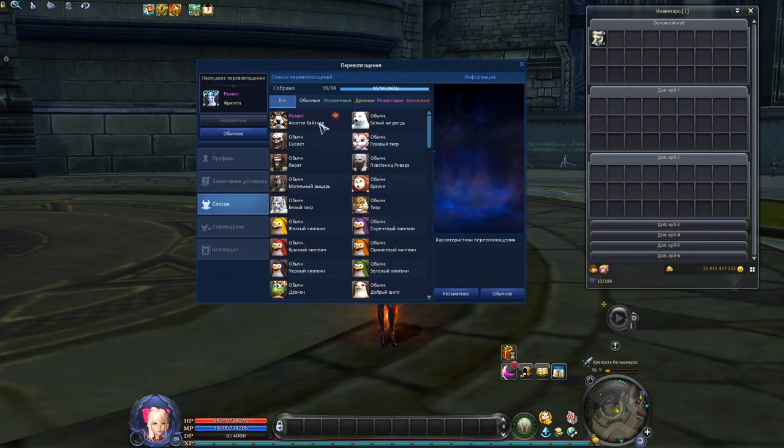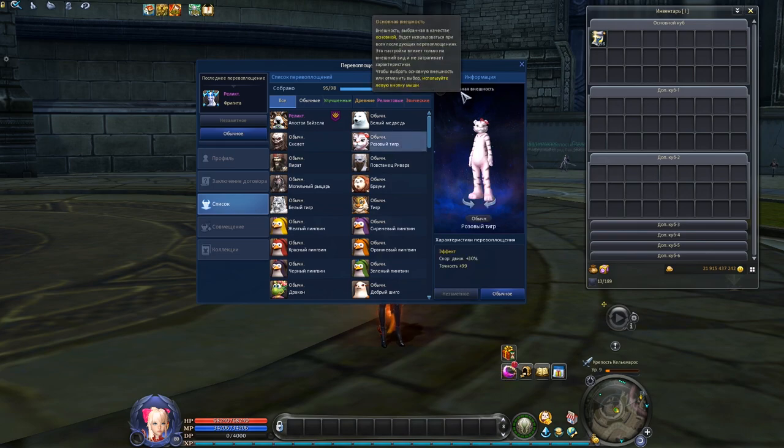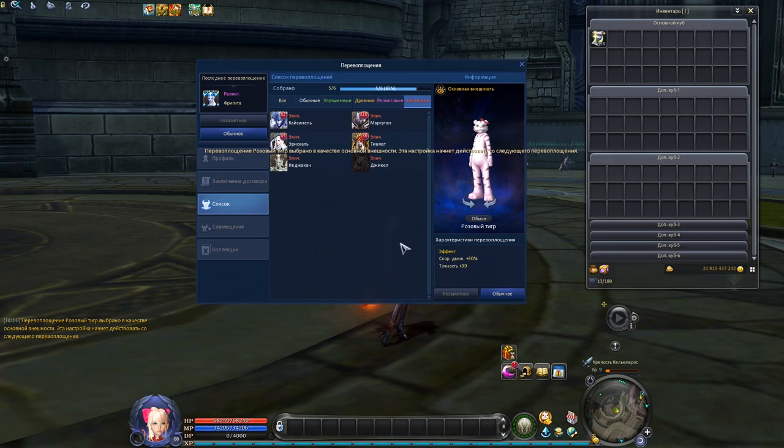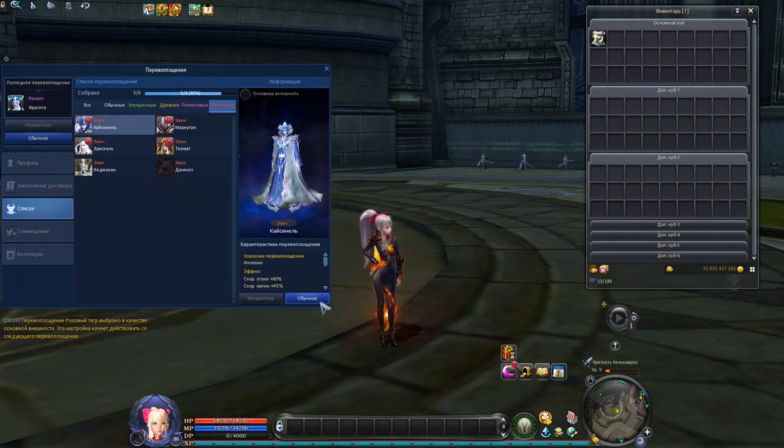In the second part of the 7.9 update, you can also change the appearance of your transformation. For example, you can put a white tiger skin over your Kaisenel. But keep in mind, the transformation which you want to use as a skin has to be unlocked.